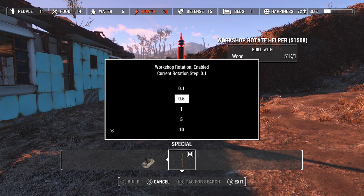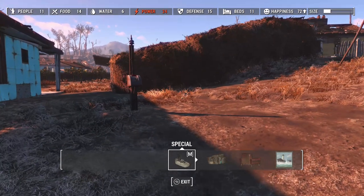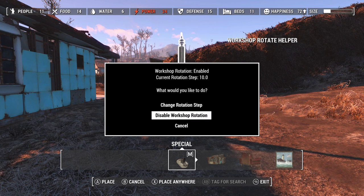The step rotation options go from 0.1, 0.5, and it gets more drastic as you go up to a whole 90 degrees. For now we'll set it to 10 and click Done. You can also disable and change the step rotation here, but we'll just click Cancel and leave it as is.